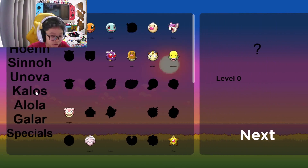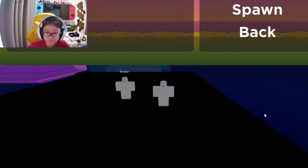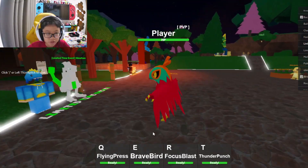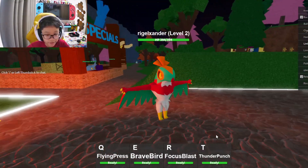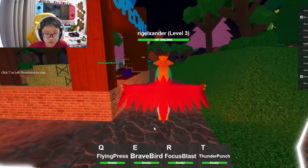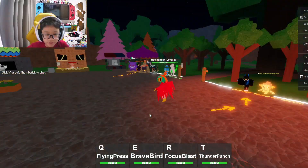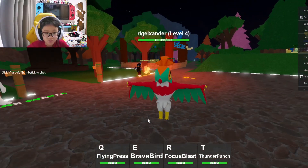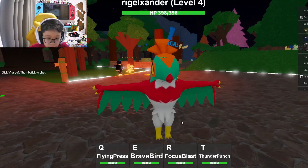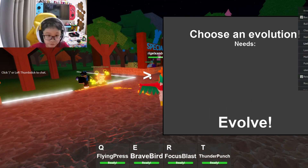Now I'm gonna showcase it. Hawlucha is a Kalos Pokémon — here it is on the T-pose. I wish they made idle animations, or at least a walking animation, that would be cool. It has Flying Press, Brave Bird, and Focus Blast. Not bad! Of course it can't evolve — it's a basic.